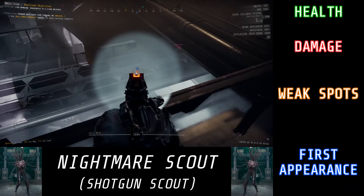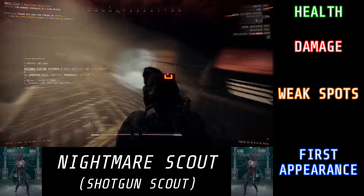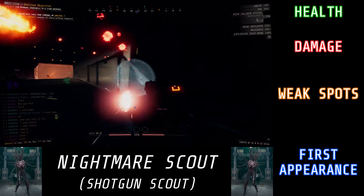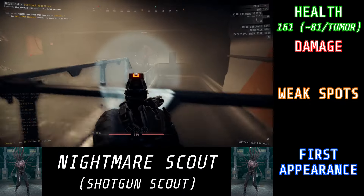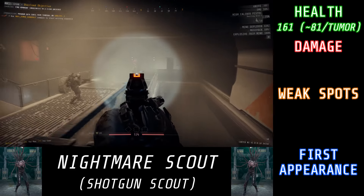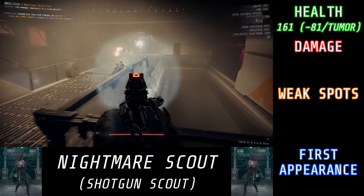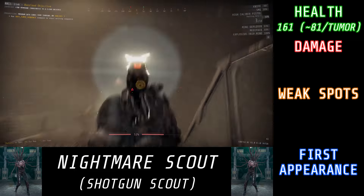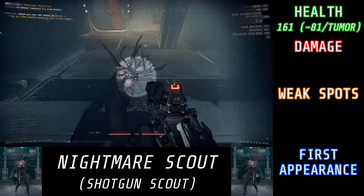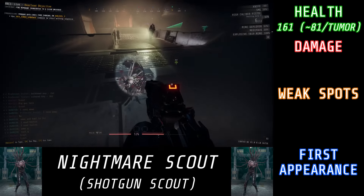Scouts are a type of enemy in this game that I've never really feared all that much, but this one right here is the big exception to that rule — and that would be the Nightmare Scout. Nightmare Scouts have a total of 161 HP, although like Birthers and Tanks, that HP is split between its two tumors, the one on the front and the one on its back. Each tumor has roughly 81 HP in total, and if you hit them anywhere on their body aside from those two tumors, you deal about 75% reduced damage. You definitely want to aim for their tumors.